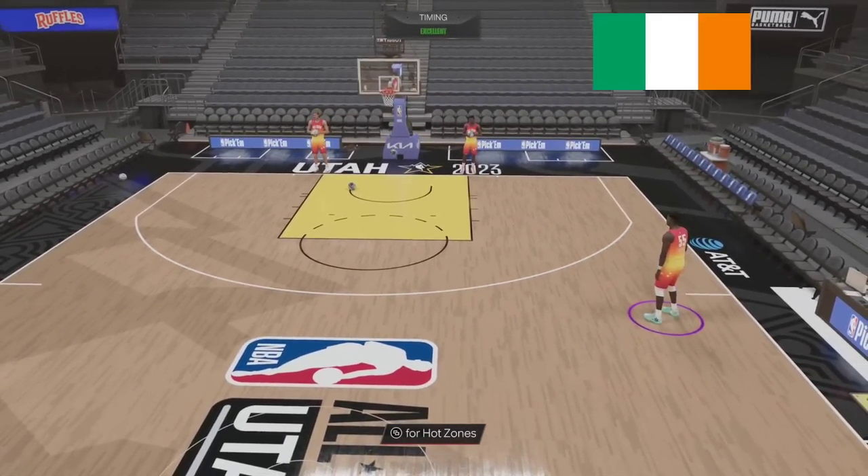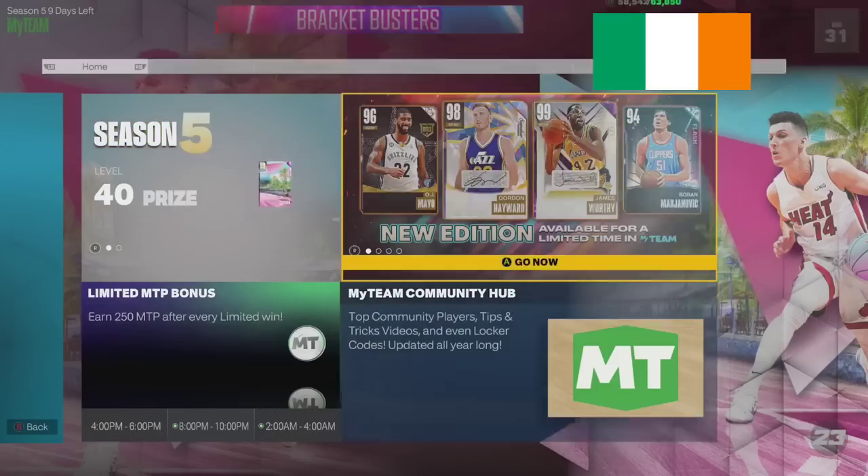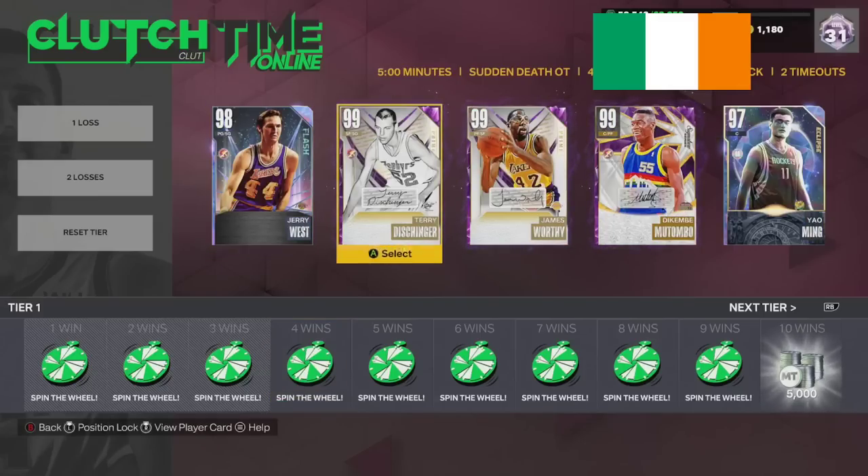Now let's get on to the old game. Terry is probably twice the price of Dikembe, and Terry is really good — I'm not even gonna say Terry's the worst card to get. Especially if you have Infinite MT, Terry is actually pretty nice. But Dikembe has potential just to be that guy for quite a while, or at least a more than usable player for quite a while.